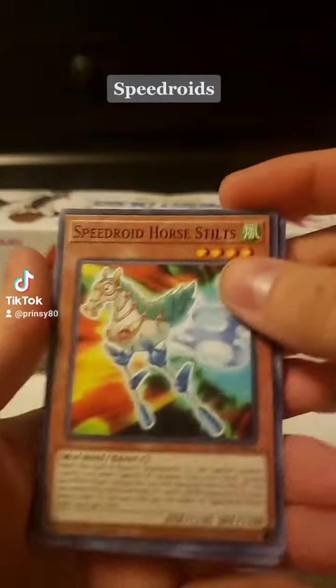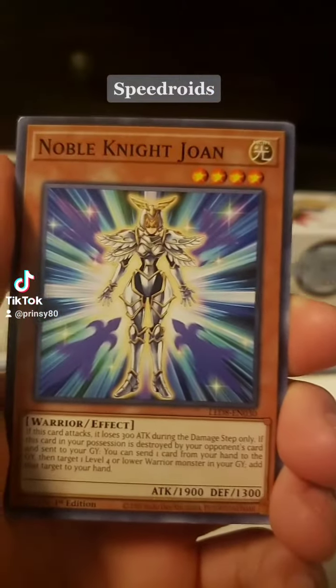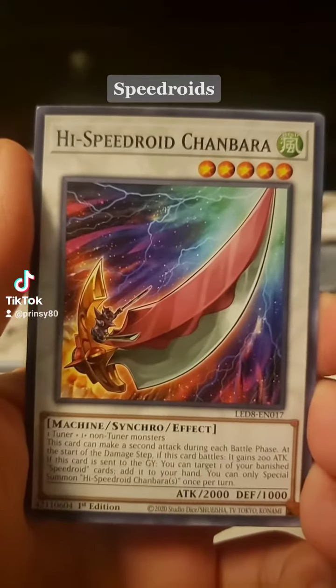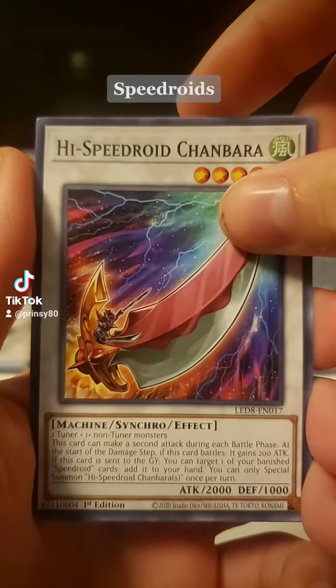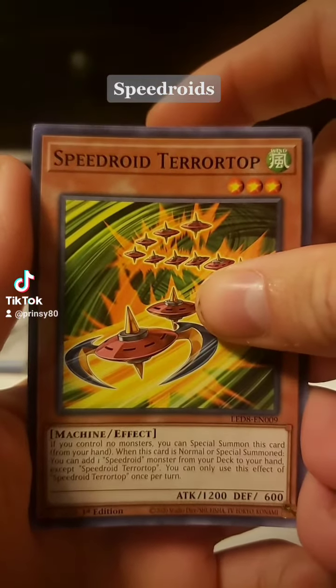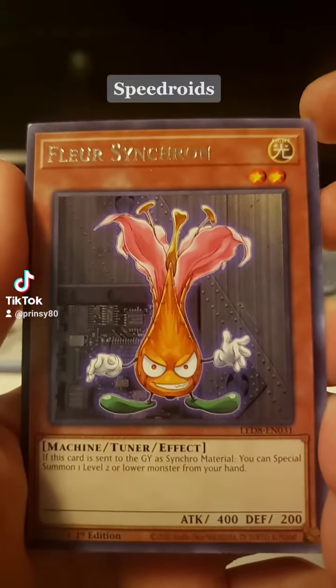First pack: Steamroid Horse Dilts, Noble Naish Juana — or Yoran, whatever. High Speedroid Canabarbra, Speedroid Terror Top, and Floor Synchron.